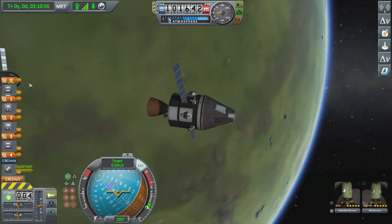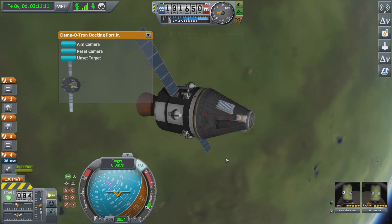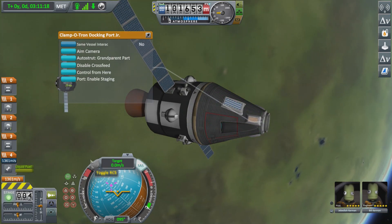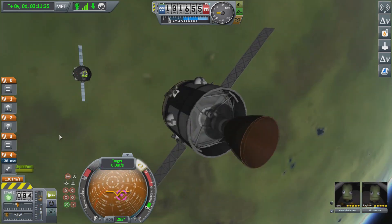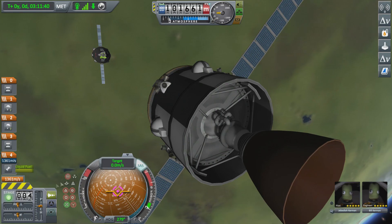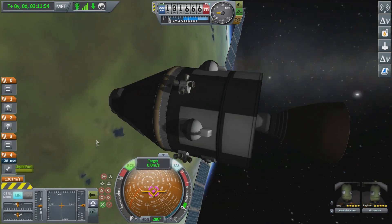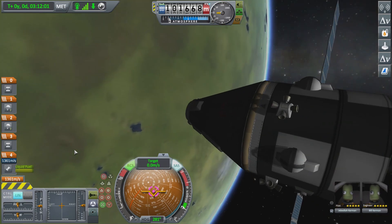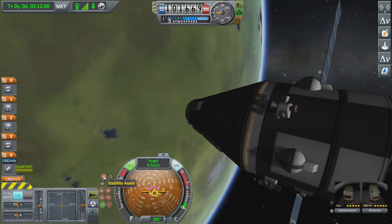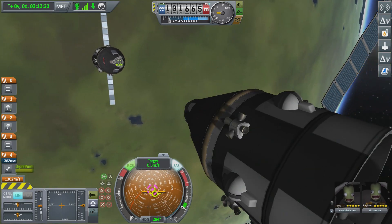So technically we have rendezvoused, but I want to dock. I'm going to put the cursor over the target docking port, press square, and say set as target. Then take us out of staging mode — the green button with the rocket in the bottom left — and go into docking mode, the gray one with the white circle. Using the right trigger we're going to thrust up a little bit using the four-way RCS block, and then as we approach, slow down using the left trigger.